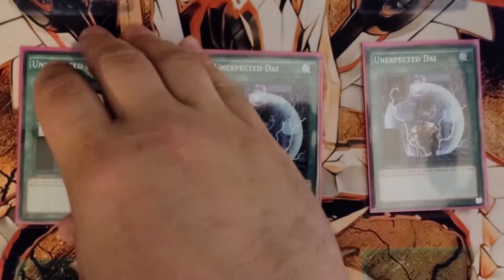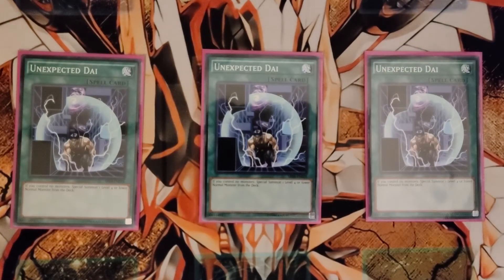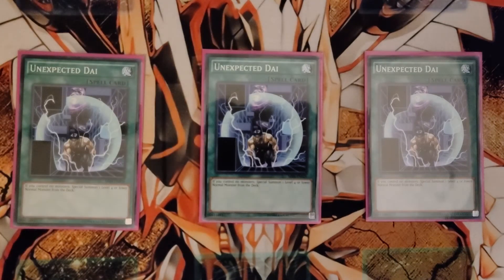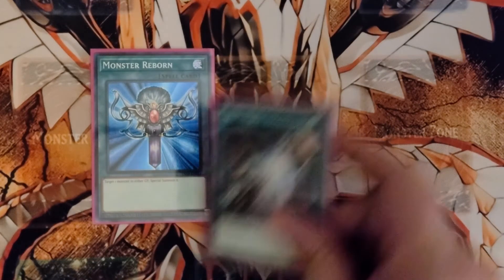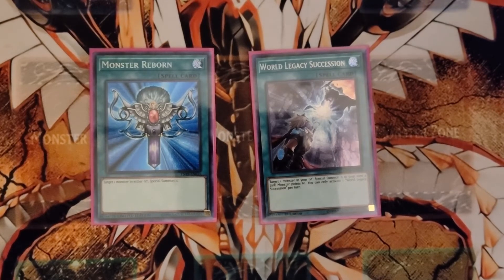As you can see, this deck mainly focuses around getting Ondel on the field as soon as possible. If you don't get Ondel on the field fast, you at least want a Gladiator Beast monster and Test Tiger. If you get those in your hand, that's automatic Test Panther, which facilitates your combo. The extenders are Reborn, Warleg, and Rejection.